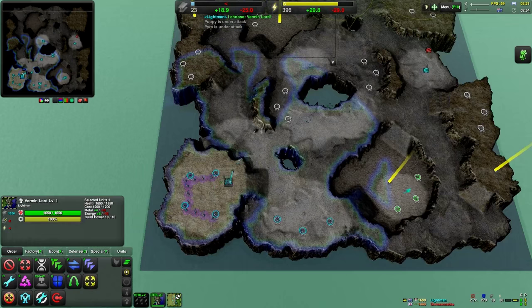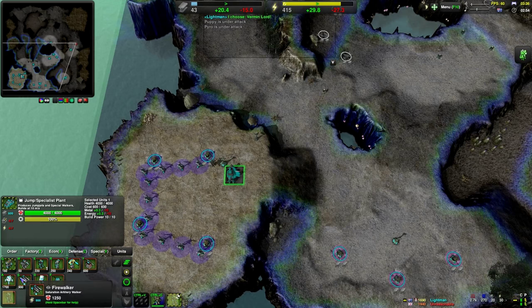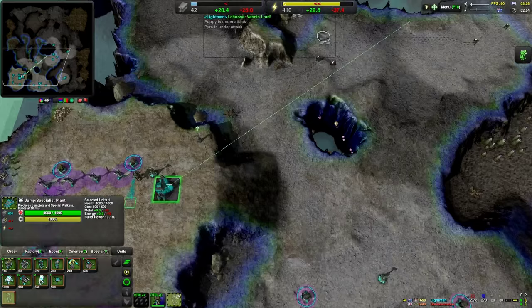What the hell am I supposed to actually make to counter pyros as jump jets - one time short, to be honest. But in that case, you can go over there. You can go over there. You can build your stuff.